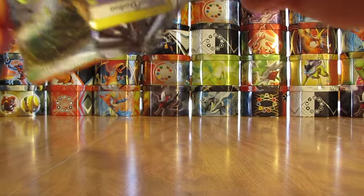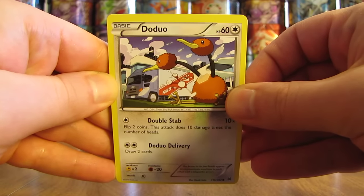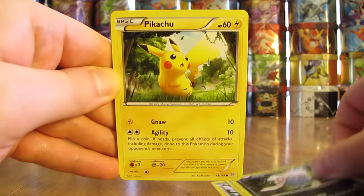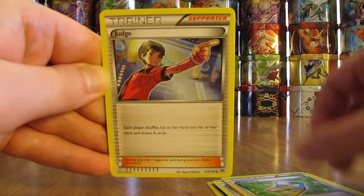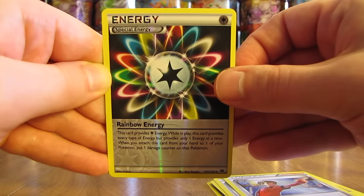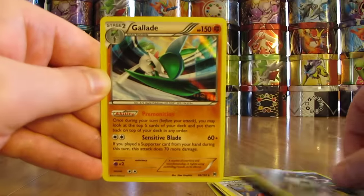Last pack here in this collector's chest opening — the Mega Mewtwo pack. Already had really good pulls out of Breakthrough. This pack starts off with Doduo, followed by Chespin, Inkay, Pikachu, and Magnemite — a couple of Lightning-type Pokemon in a row. Then another Buddy Buddy Rescue, Town Map, and Judge. The reverse holo is a Rainbow Energy — an uncommon reverse holo. And the final card in this collector's chest opening is a Glalie holo.